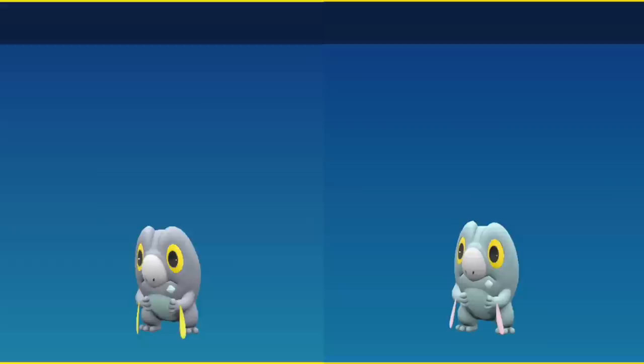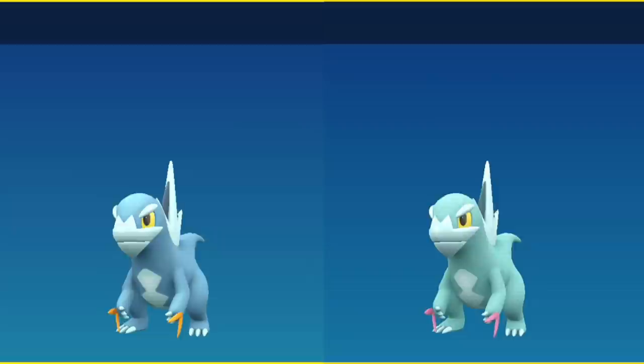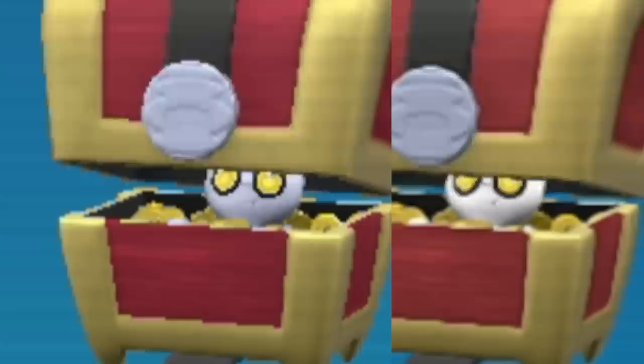The little bits dripping from Frigibax's hands instead of yellow are just going to be a purpley white. Once it evolves, its body goes from a light blue to a seafoam green and the hand bits go from orange to pink. Even its final form is very difficult to tell — its body color just changes slightly but its hand bits instead of red are pink. Here is Gimmighoul's chest form, which is currently shiny locked — the only difference is that the Gimmighoul inside instead of silver is going to be white.